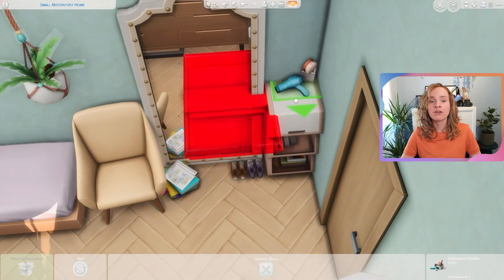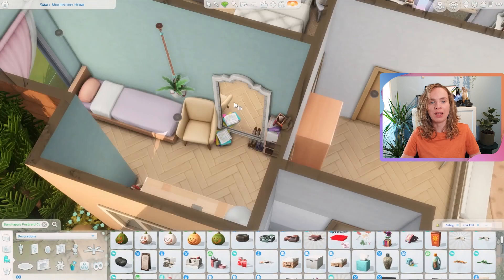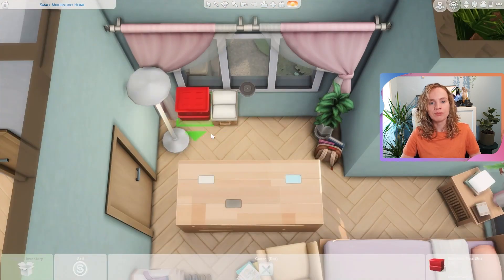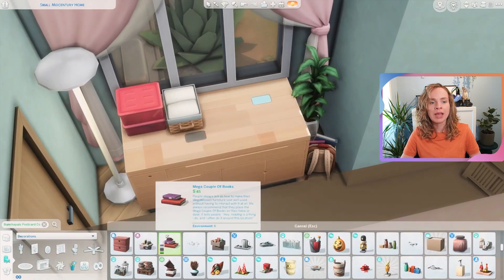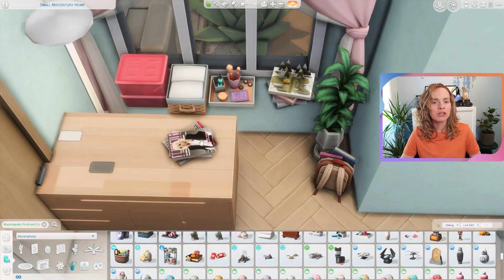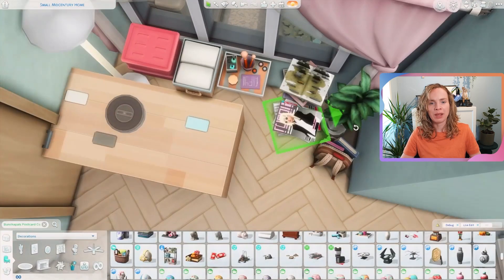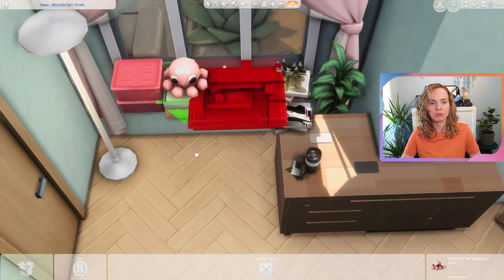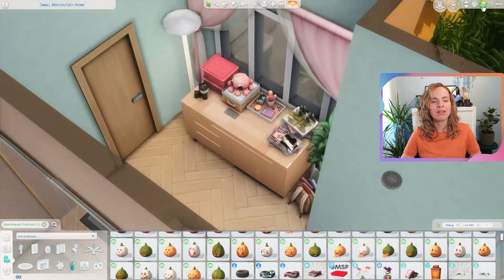This bedroom is obviously a lot more colorful and cluttered because it's for a teenager, and I felt like that would just suit them nicely. Age-wise I was thinking maybe like a sophomore in high school, not much older than that — that is kind of what I was imagining for the sim as I was decorating this room.